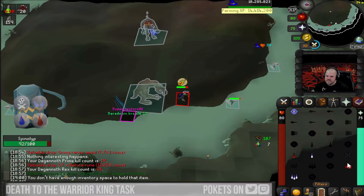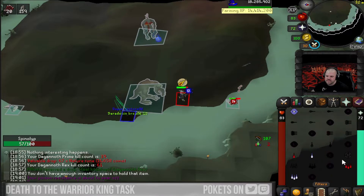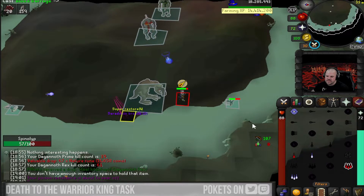Before jumping into the King's Lair, I have the new divine pouch which holds four rune types. I bring waters so I can Ice Barrage Rex to keep him off me if I need more time to DPS the other kings before luring him into a safe spot.